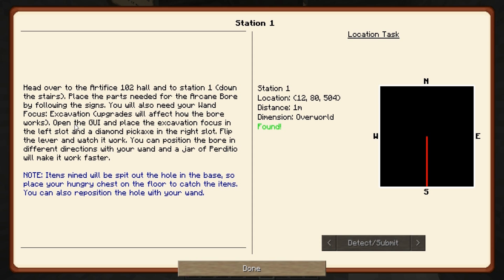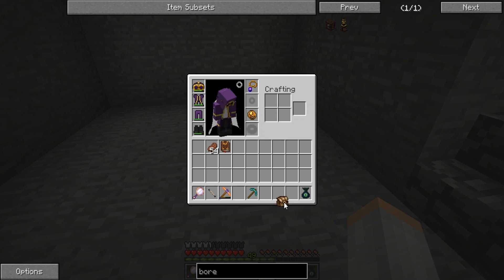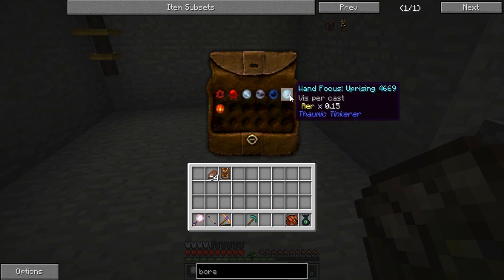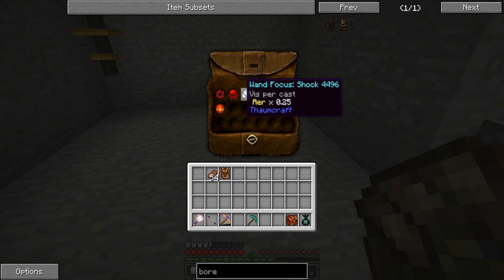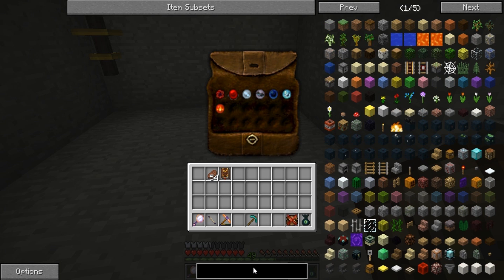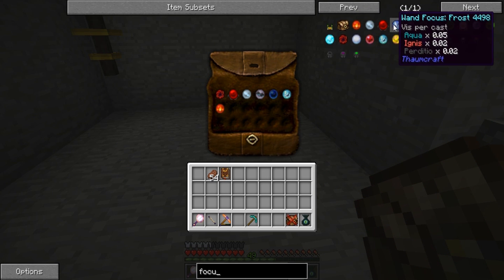I need my excavation focus. 'Open the GUI and place the excavation focus in the left slot and the diamond pickaxe in the right slot.' Let's open this. Where's my excavation focus? It would help if I pushed the right buttons. Did I use it for something?